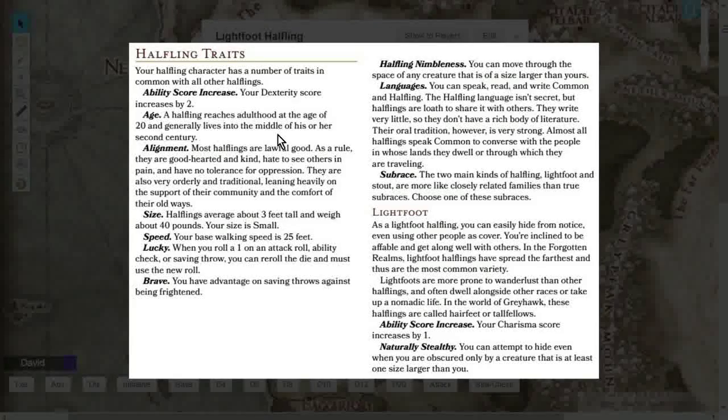The age of Halflings: they reach adulthood at age 20 and generally live into the middle of their second century, so they can live a pretty long life. For alignment, most Halflings are lawful good — good-hearted and kind, they hate to see others in pain and have no tolerance for oppression. They're also very orderly and traditional, with a strong sense of community, leaning on community support and the comfort of old ways.